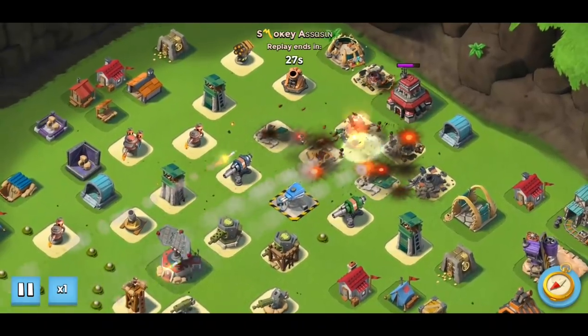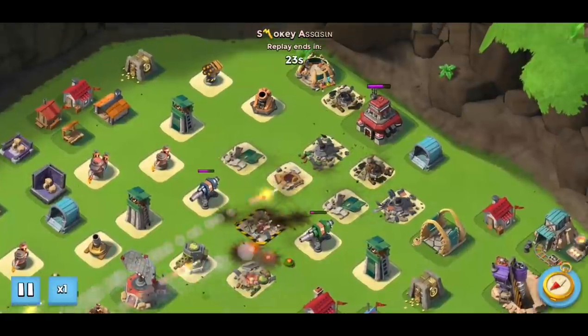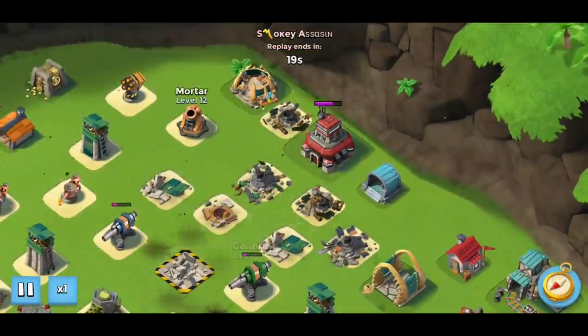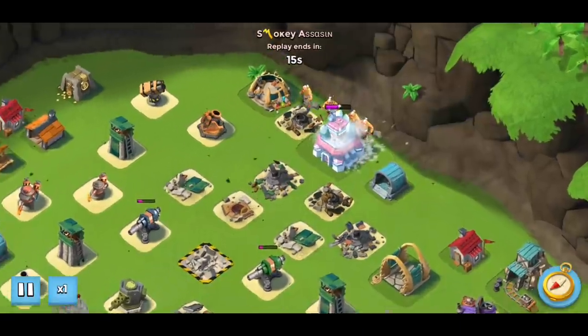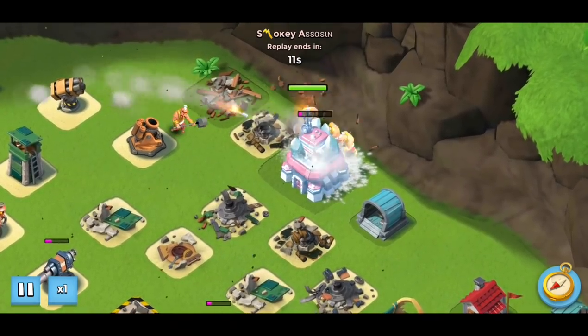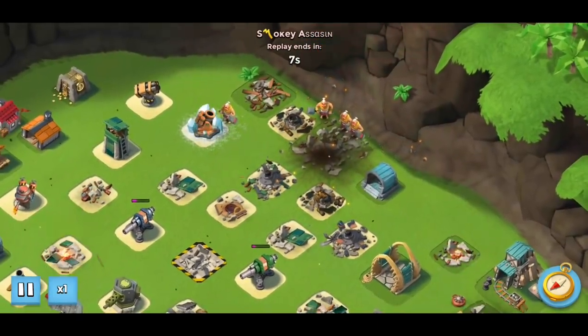I baited out the boom cannons and the shock blaster in the middle. There's nothing else in range that can make any difference to the attack — the rocket launcher isn't going to hurt them too badly. So again, throwing the super warriors at the back, out of range of everything, takes down stage three.